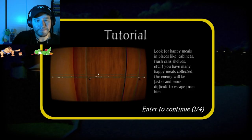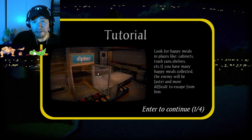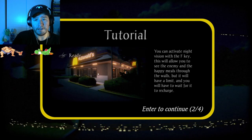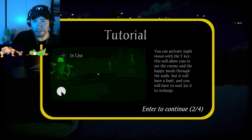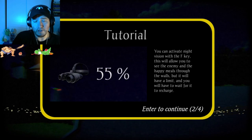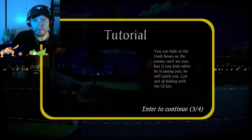Find the ten Happy Meals. The tutorial says: look for Happy Meals in places like cabinets, trash cans, shelves, etc. If you have many Happy Meals collected, the enemy will be faster and more difficult to escape. You can activate Night Vision with the F key. This will allow you to see the enemy and the Happy Meals through the walls. It will have a limit and you'll have to wait for it to recharge. Oh, that's pretty neat — so it does have like a see-through vision. Let's do it.